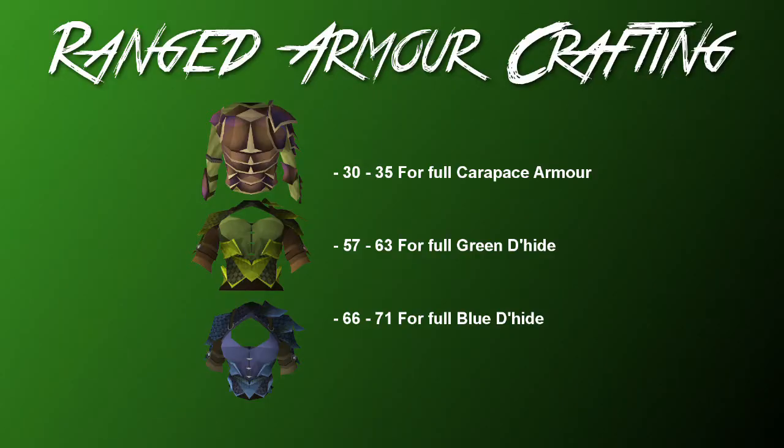The last few things regarding ranged armor and weapons are covered in info cards. For ranged armor crafting, the key levels you need are for Carapace armor, Green Dragonhide, and Blue Dragonhide. Green Dragonhide can be bought so it's a little redundant to craft it, but if you really hate doing quests it's another option. Blue Dragonhide is really useful if you're going to do Clue Scrolls — you can't really get Blue Dragonhide any other way than crafting it, so if you have the patience I recommend getting a set anyway just for Clue Scrolls.